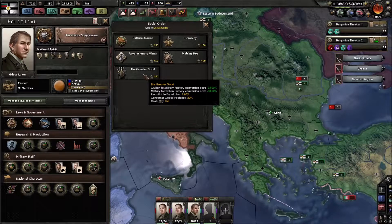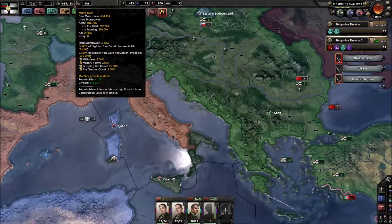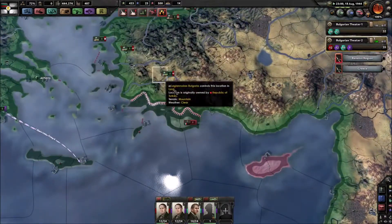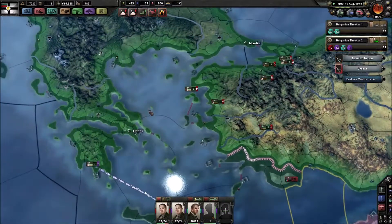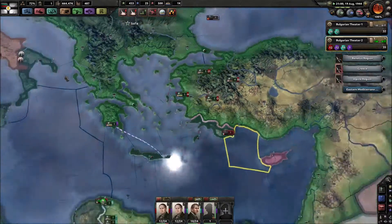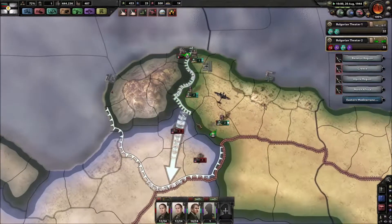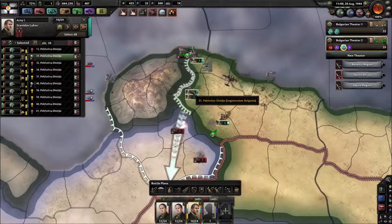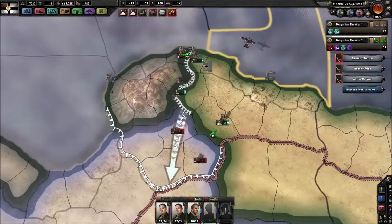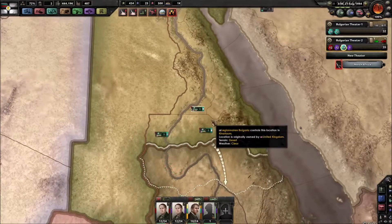Greater good - recruitable population goes up. I like that. Although Spain is doing a rather crappy job. I wish he would do a better job. Let's get that harbor so they're just cut off. I guess that will help, at least let's hope so.